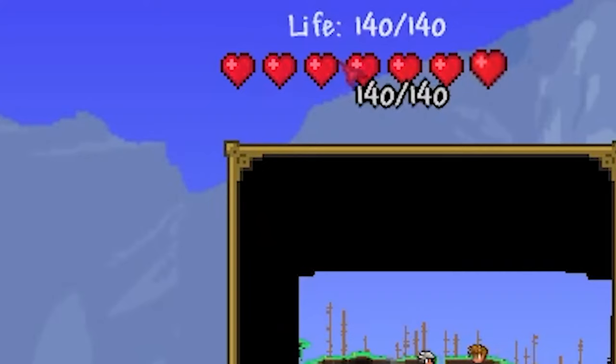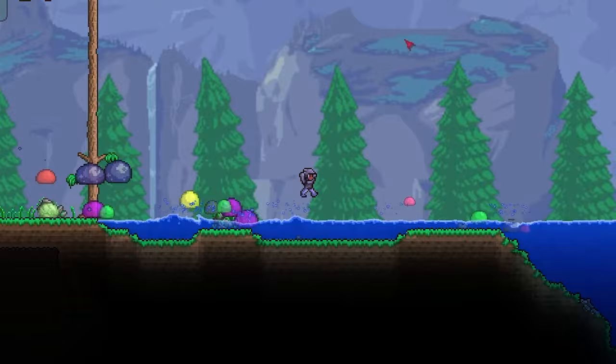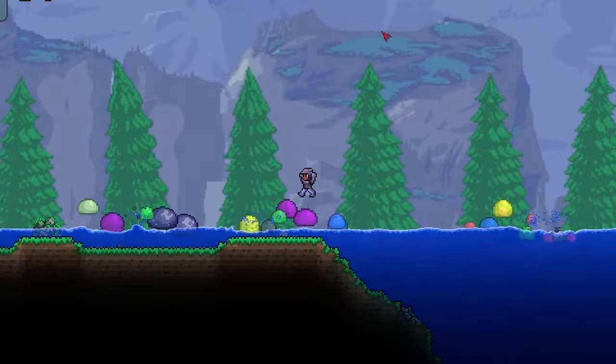The other way is through a slime rain event, which is when slimes start falling from the sky. A slime rain can only occur once a player has over 140 maximum health and 8 defense. Once these conditions are met, it has about a 5% chance of happening in the world per day.